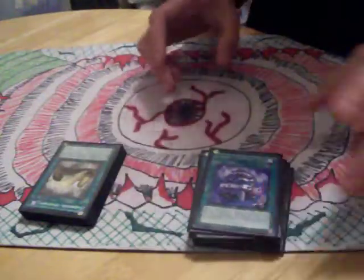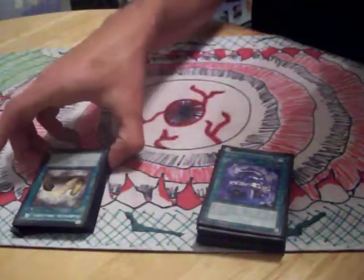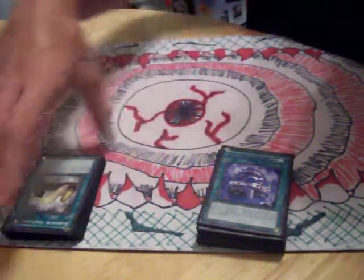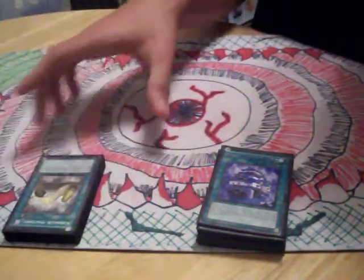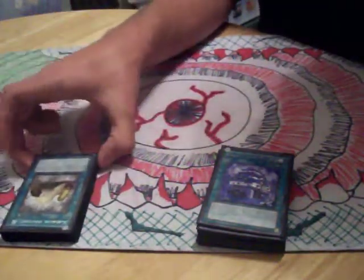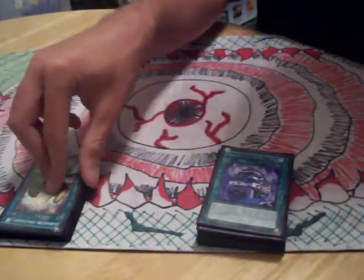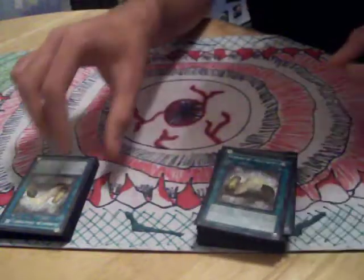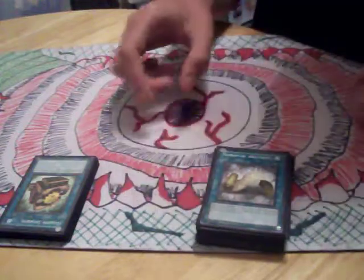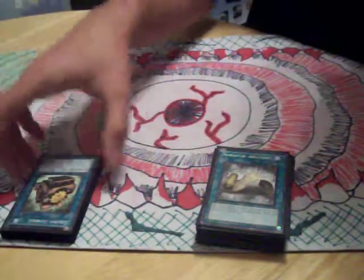Another new card: Karakuri Shadow and Castle. It's a field spell. Once per turn, if one of your Karakuri monsters battles, you can choose the monster you're battling with and change its battle position. Also, when this card is destroyed, you can search through your deck and add a level 4 or higher Karakuri monster and special summon it to the field. Another new card: Karakuri Anatomy. Whenever a Karakuri monster you control changes battle position, you put a counter on this card, max 2. You can remove them when it has two counters to draw two cards. Pretty handy, gets through your deck fast.